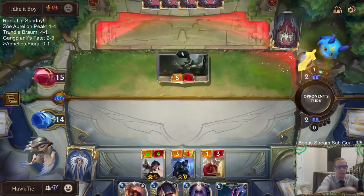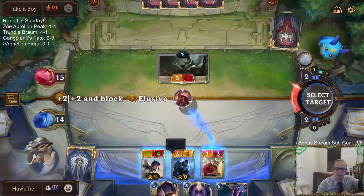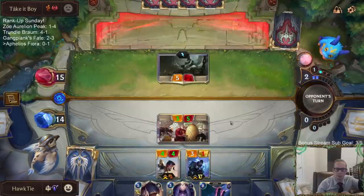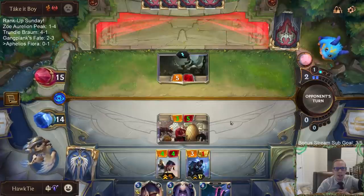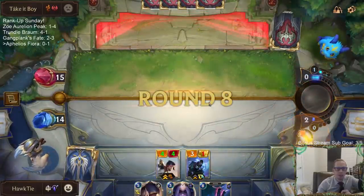We played Yasuo yesterday. This is me really just trading the Sharp Sight and the Egghead Researcher for the Jack - the Egghead Researcher I got for free from Aphelios, and the three-damage thing I got for free from Aphelios also.